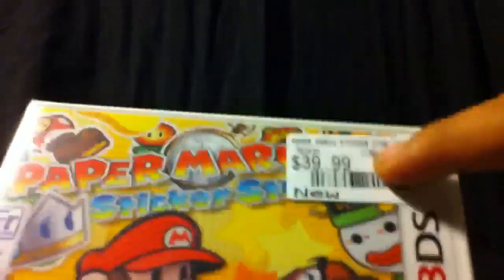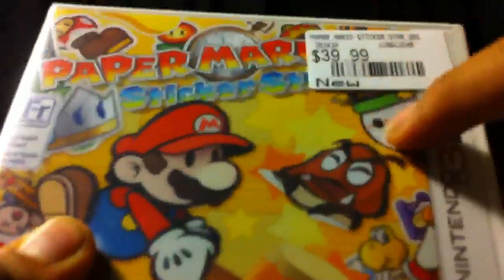This is the third or fourth installment of the Paper Mario series, and the first to be on a handheld console, which is really, really nice. And if this EB Games sticker wasn't here, you would actually see Bowser Jr. makes his Paper Mario debut, which is really nice.